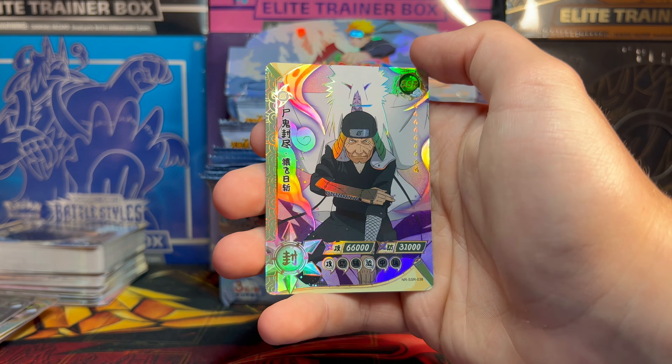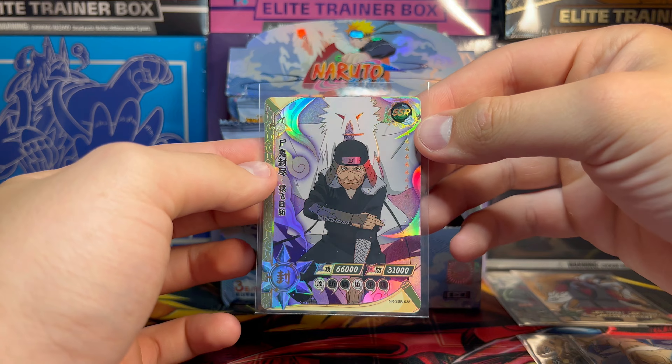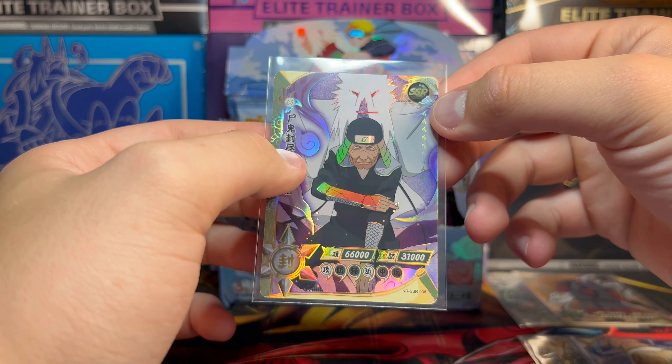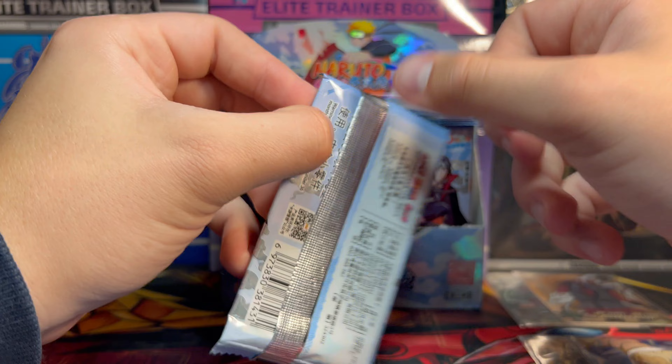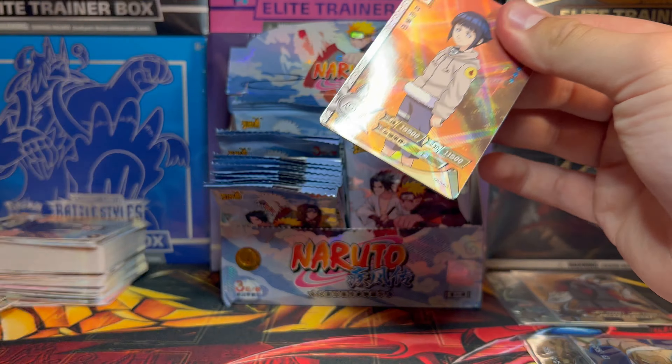I thought that the super rares would be a little bit more rare. The rarities are really hard to understand. But just look at that pattern on just the commons. We got the dog tracker. We got Iruka Sensei. We got Rock Lee. And on the end, we got Sasuke — a badass Sasuke SR.